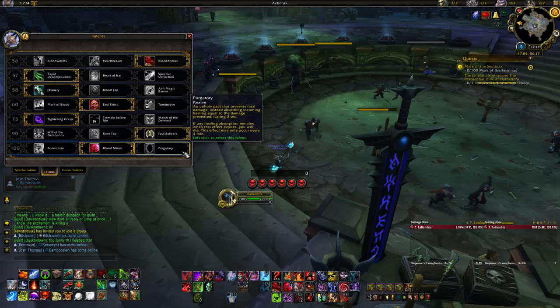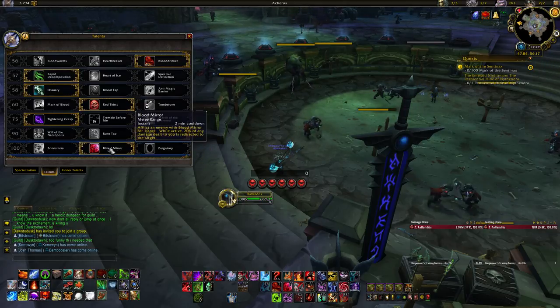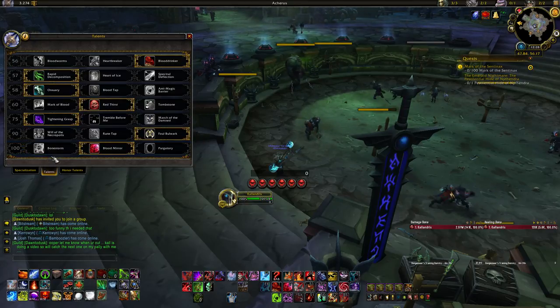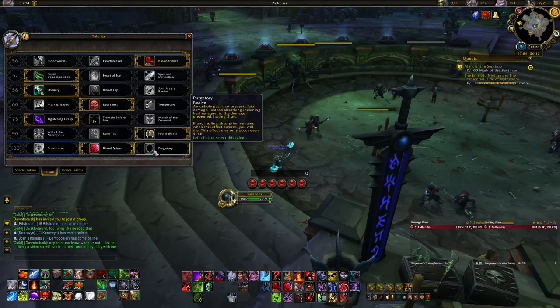At level 100, Purgatory is a good choice — if you ever die, it will save you, and it's very strong for that. Blood Mirror is good for both defensive purposes and a little extra DPS on single target. Bone Storm is great for massive AoE with extra damage and healing, but if incoming damage is very spiky it's less effective since the healing is over time — once per second — so it loses value in that scenario.